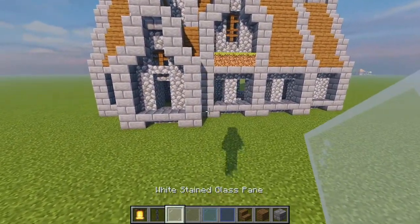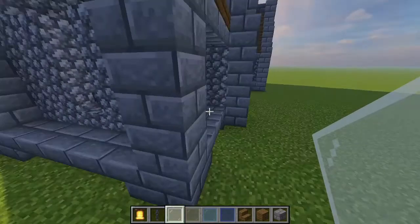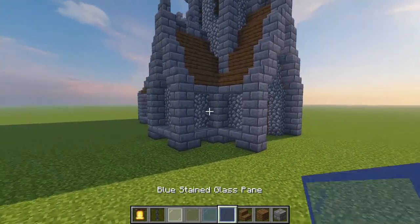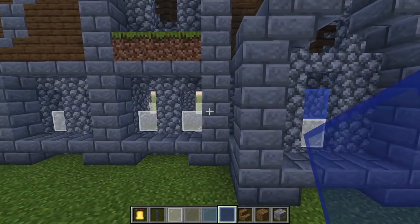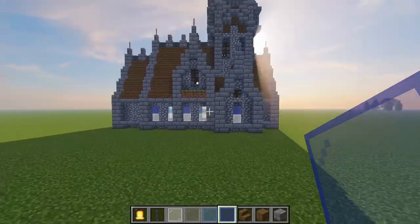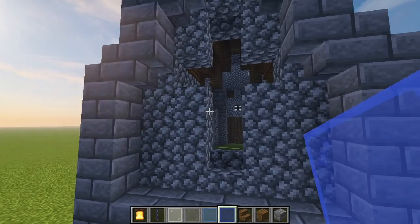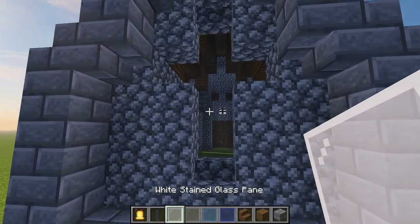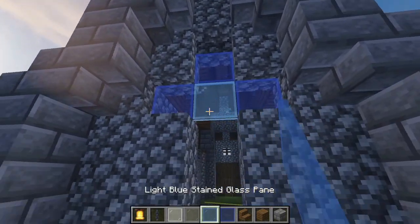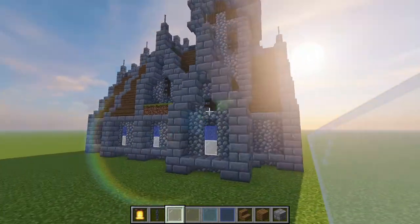Now we're just going to bring in our stained glass windows over here — we're just going to have white on the bottom of all of these ones through here, all the way around. Then we're going to alternate our two different shades of blue, which is our light blue and standard blue. Blue here on the top, and then a light blue, and then a blue, and a light blue, and a blue — that way it's not just all the same, it adds a little bit of variation which I think ends up looking really really cute. Then coming around here to this back one, we're just going to bring in again three of these blue stained glass, a light blue in the middle, a light grey beneath that, and then a white at the bottom, so we get this really soft gradient through those colours.